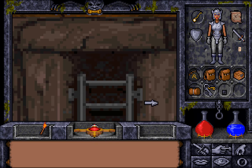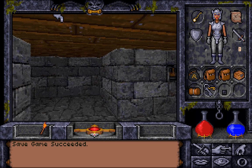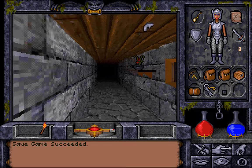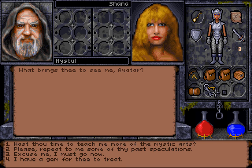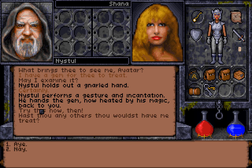Let's head upstairs — and upstairs we go! Excellent! Let's show Nistal what we have. It's all progress in the end. Finding things, chanting things. Let's head into the actual castle itself and find everyone. Nistal was in the throne room last time I saw him — he's still in the throne room! What brings thee to see me, Avatar? I have a gem for thee to treat. May I examine it? Certainly. Nistal performs a gesture and incantation. He hands the gem, now heated by his magic, back to you. Try this now! Has there any others that would have me treat? No, not yet.